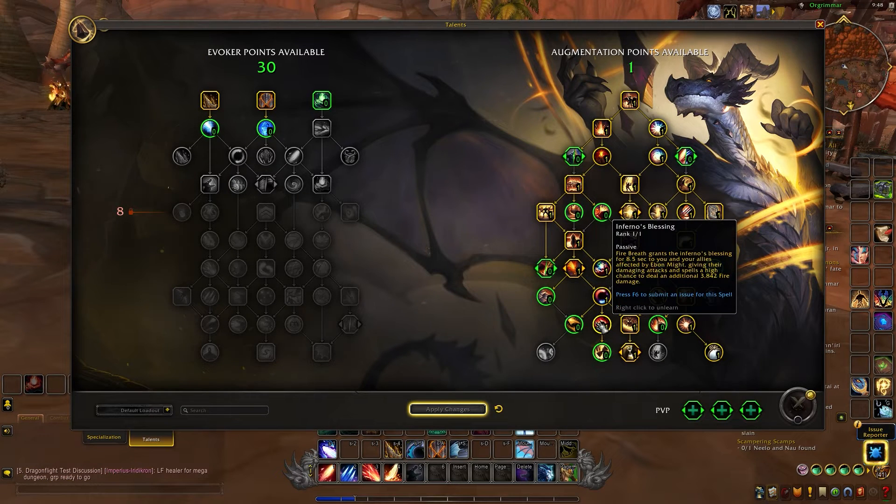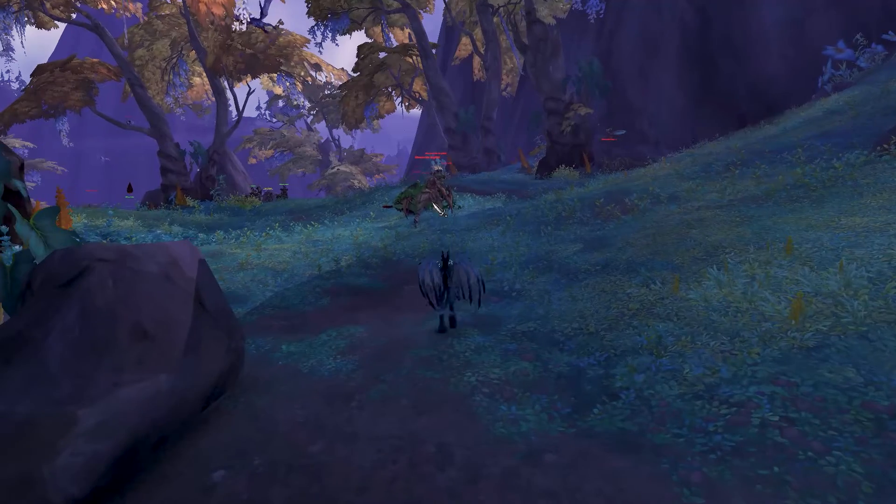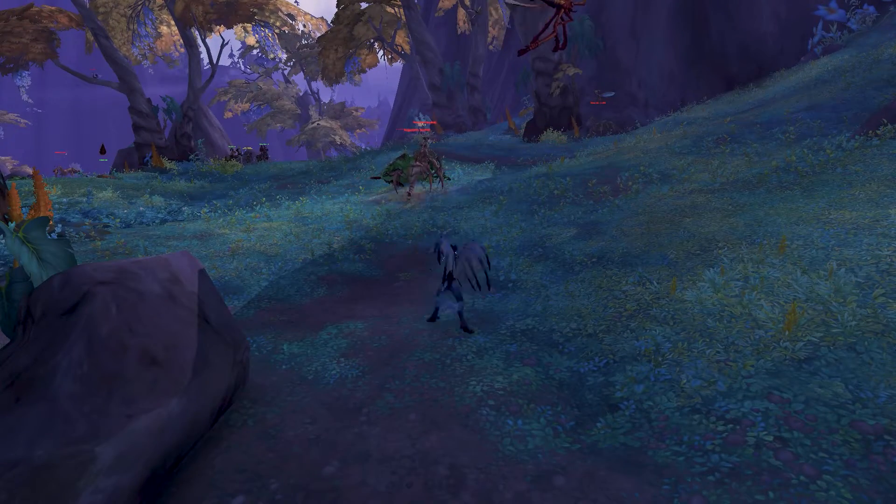Infernal's Blessing means Fire Breath now buffs allies, giving them a chance to add fire damage to their attacks. So there's a lot of buffing and party-wide damage boosters, which is really good — and that's why this feels more like a support class.